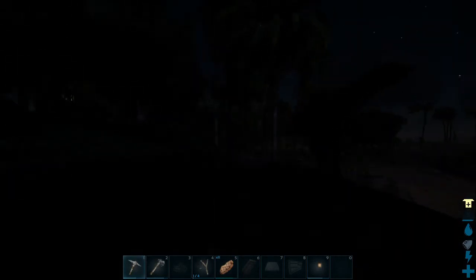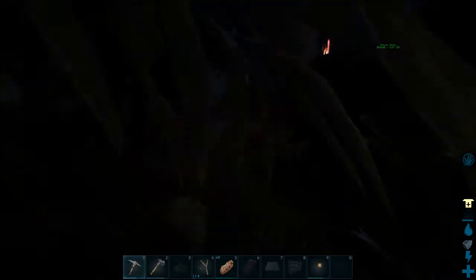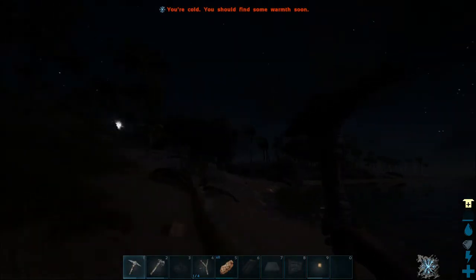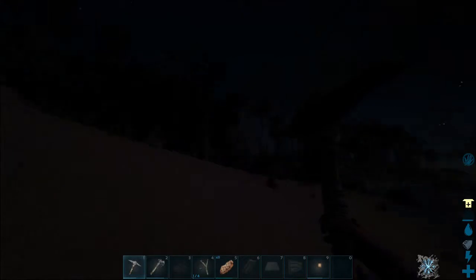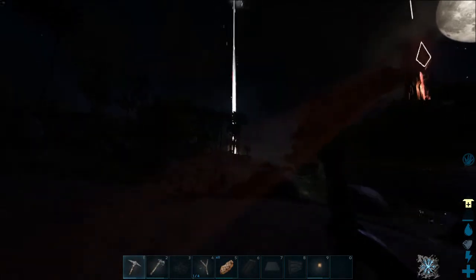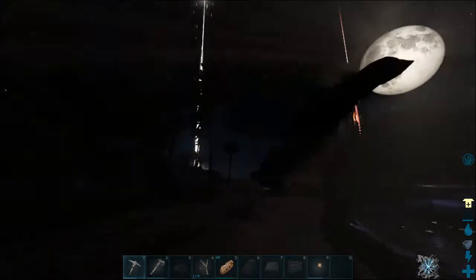I'm going to build a fence up here once my house is kind of situated. Episode 2, ARK: Survival Evolved — we are still on a quest for kills, looking for hide because we need to make a bed so that we have a permanent spawn. I think what we'll do once we get enough hide is go back and make a bed and put it in one of the boxes.